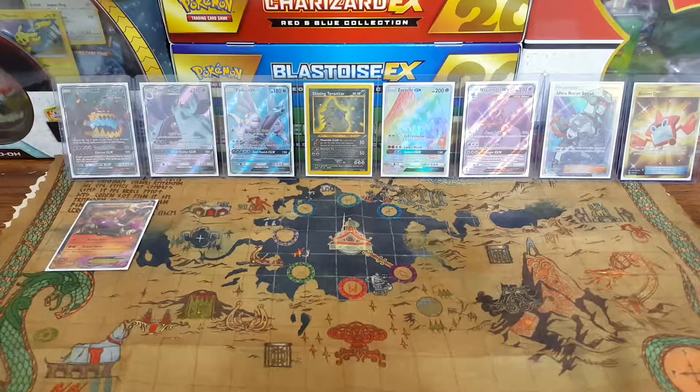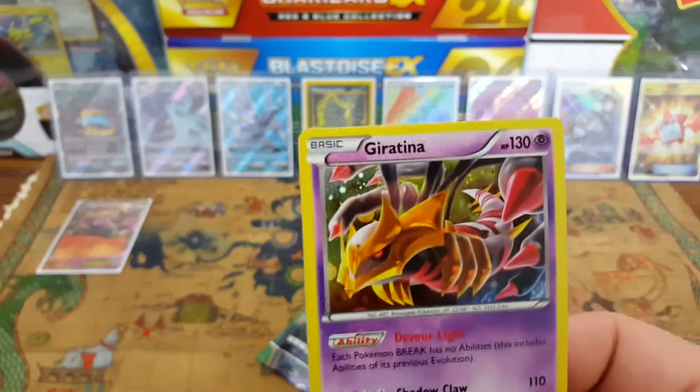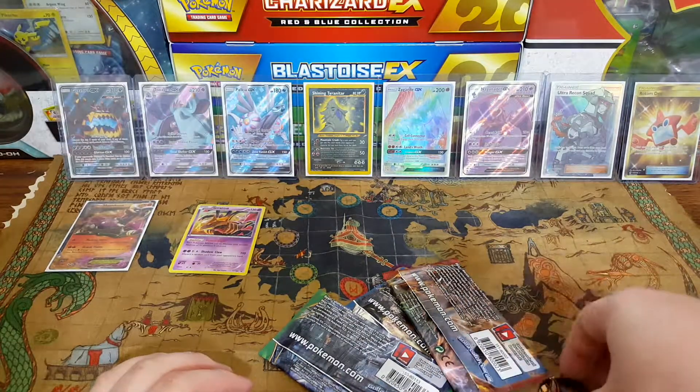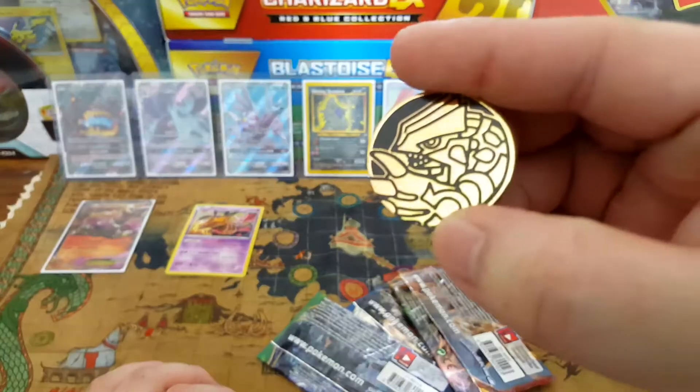Got the Giratina, I'm gonna go ahead and put him in the background just because I like him. Here's a Pokecoin — I really like that one. And the promo of course.